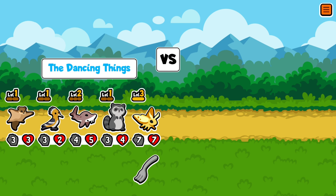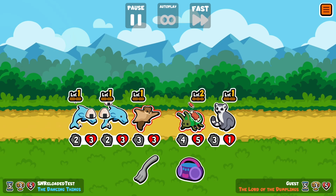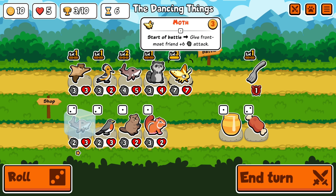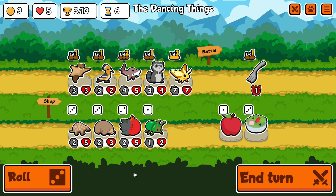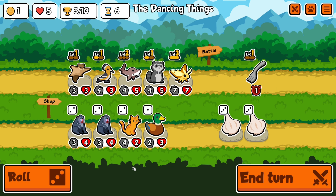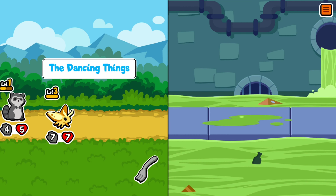I don't know why I saved this beluga sturgeon — it is not very good. But I see a potential for beluga sturgeon level three with the mole. Beluga sturgeon would have like three dolphins with rice, and the mole, when it dies, takes the rice off of those dolphins, and then you get a big mole afterwards. I see that being an interesting synergy.